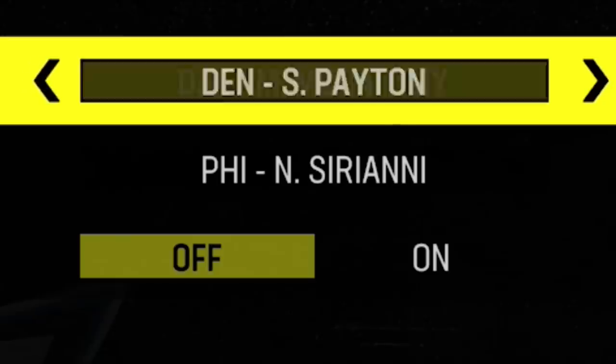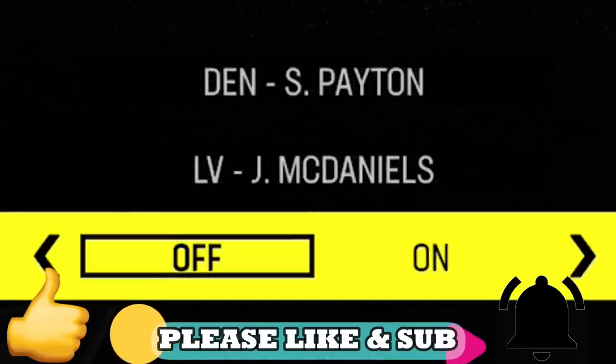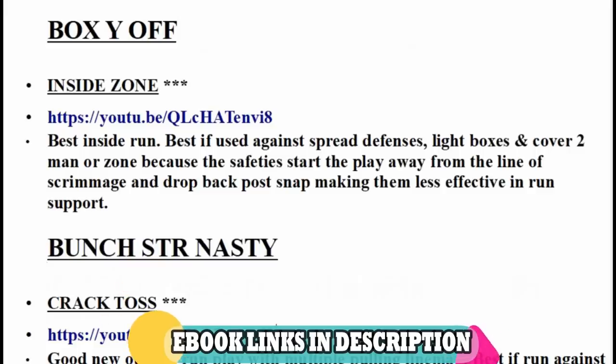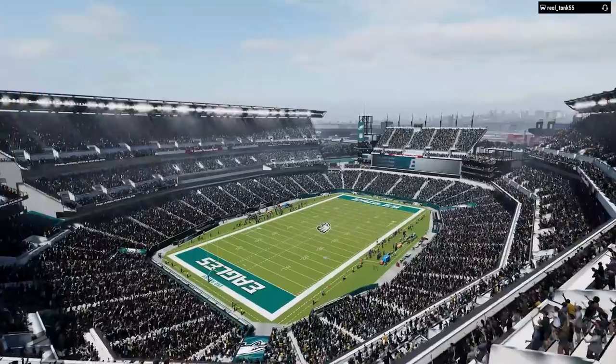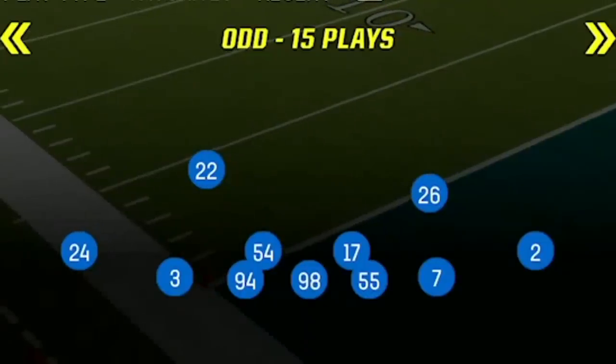The plays in today's video can be found in my Denver Broncos Offensive and Las Vegas Raiders Defensive ebooks — download them instantly by clicking the links in the description below. In today's gameplay, I'll be going up against two of the best offenses in the game, starting with Justin Jefferson and the Minnesota Vikings. The defensive scheme I'll be adding to is my 3-4 odd, one of only two defenses I use, and I still feel it's probably the best defense in the game.